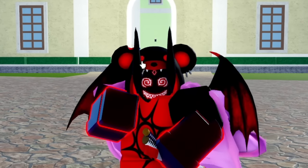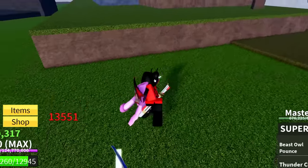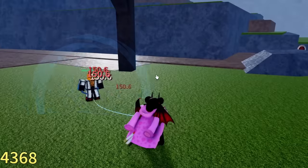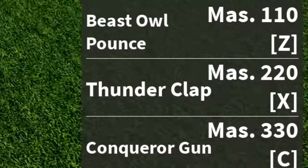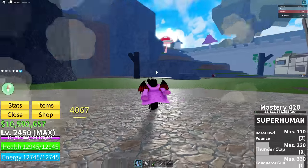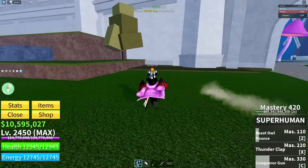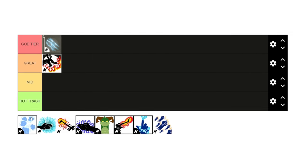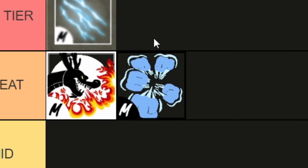Next up is Superhuman. Demon has it at Mastery 419 — one number off the right number, so I leveled it to 420. The Z ability is Beast Owl Pound — pretty good damage and stuns for a solid duration. The X ability is called Thunderclap, dealing 3.7k damage. The C ability is Conqueror Gun, which also has crowd control. It has very good PvP potential. Superhuman is great but not quite God tier — it goes into Great tier.